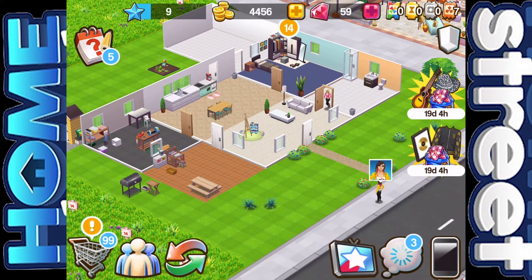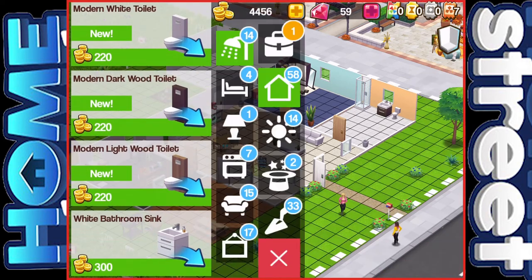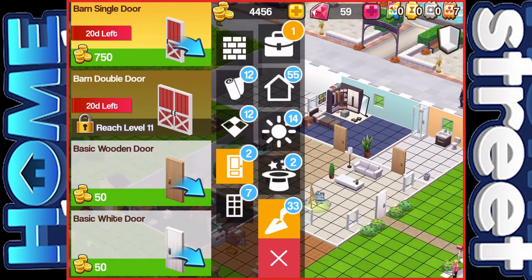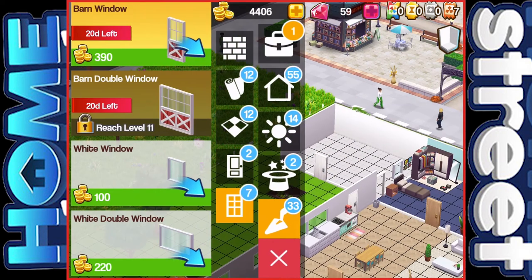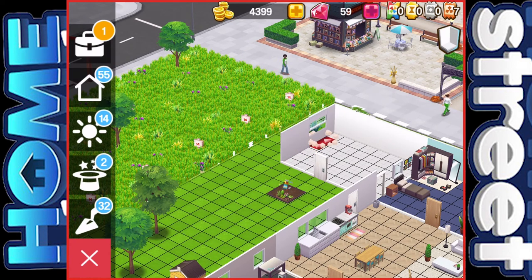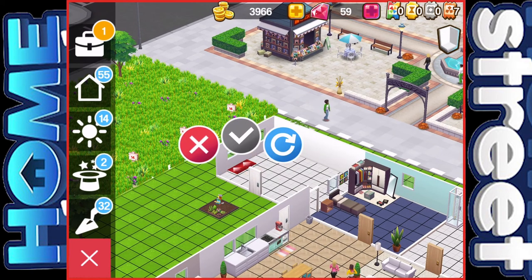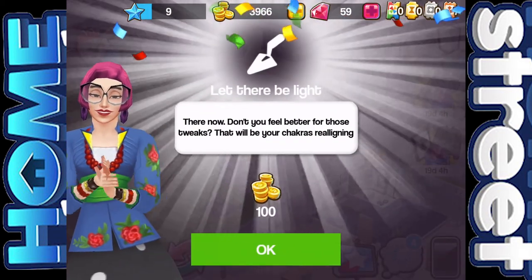We're not going to probably change the house in this episode — maybe I'll do it in between episodes. Let's find some doors. They're in here. Let's put an outside door on there, and let's get some windows in this room. I like this window — white double window. Maybe we'll do one there and another one kind of next to it. Yeah, I like that. Did we complete that? Yeah, there we go, we completed that. Excellent — we got 100 coins.